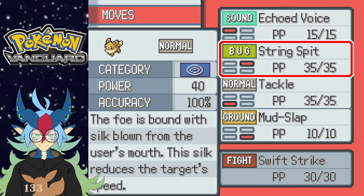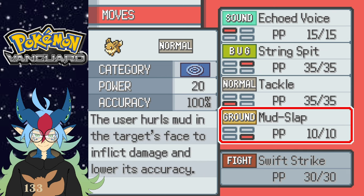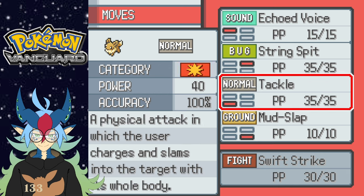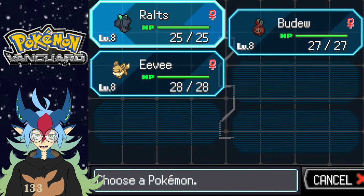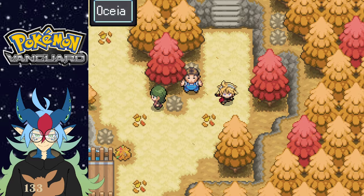Echoed Voice, String Spit — oh it has Mud Slap already. I'm gonna get rid of the skill that reduces target speed. You attack the foe with an Echoing Voice, which does greater damage. Mud Slap I'll keep. I'll keep String Spit too because it's gonna help with accuracy. But I'd like a really fast attack, so let's get rid of Echoed Voice. Nice — now we are good. All right, let's continue our journey forward.